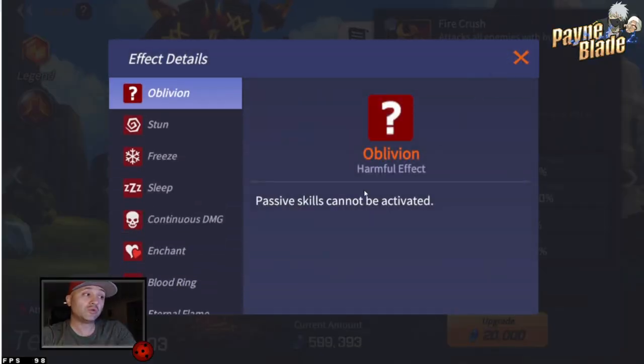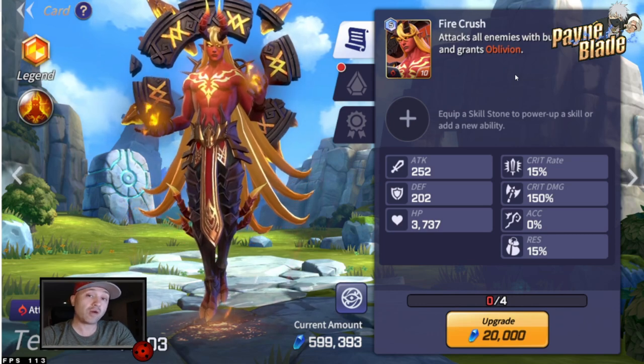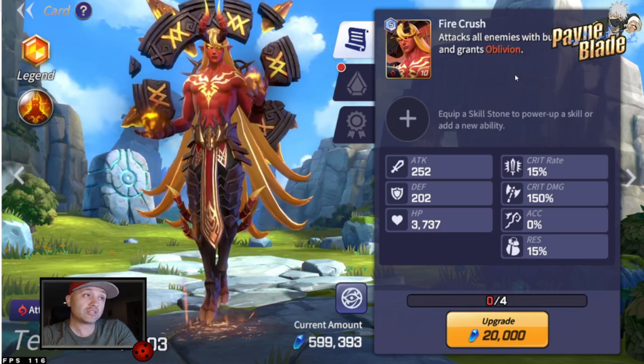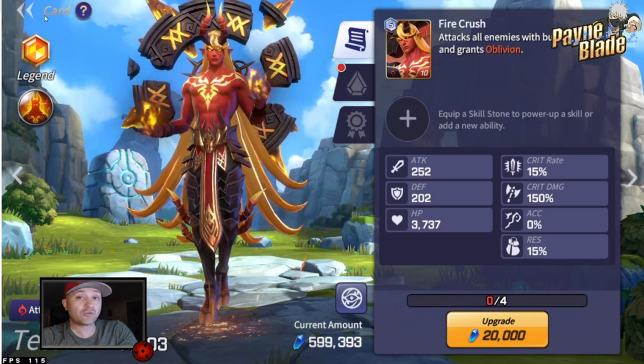Oblivion itself is actually pretty cool too — it doesn't allow passive skills to be active. So anyone who has skill stones or anything that's a passive in their abilities will not be allowed to be active as long as Oblivion is on them. Really good unit with incredible damage and incredible debuffs.